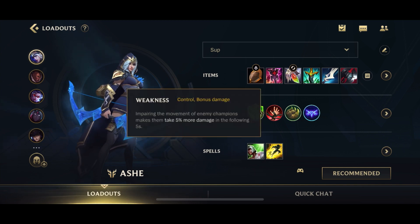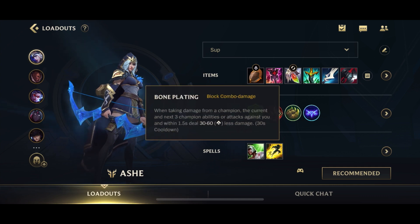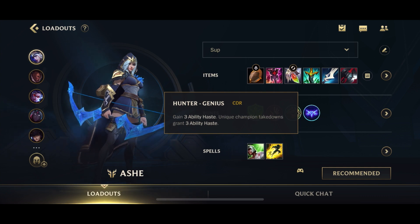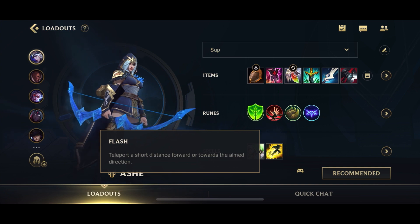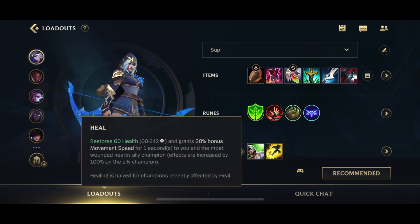Next you go for Weakness, because Ash applies slows on her abilities and auto attacks, helping your team do more damage. You have Bone Plating for anti-combo damage, and Hunter Genius for more cooldown reduction. For summoner spells, you want Heal and Flash. Heal lets you heal your allies, and in specific matchups you can take Exhaust instead if your ADC doesn't have it and you need it for a particular enemy. But you should be taking Heal the majority of the time.